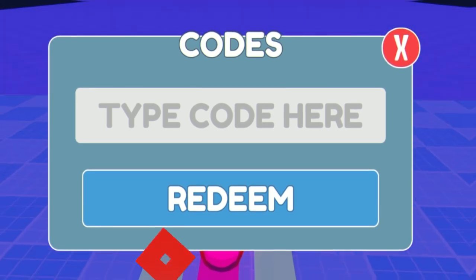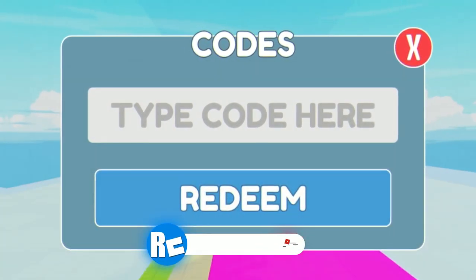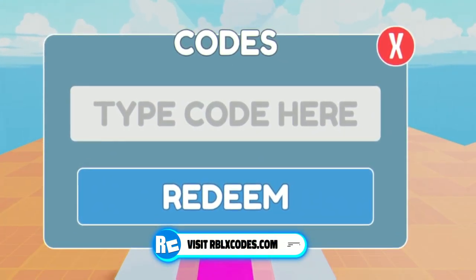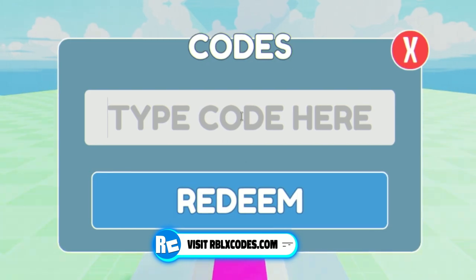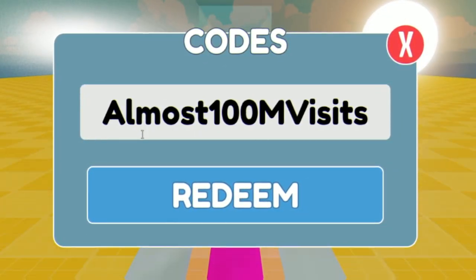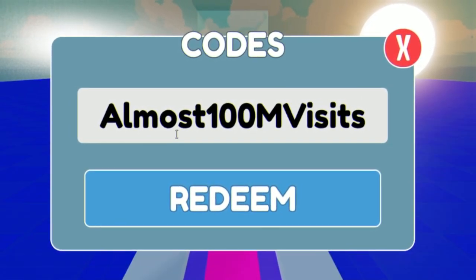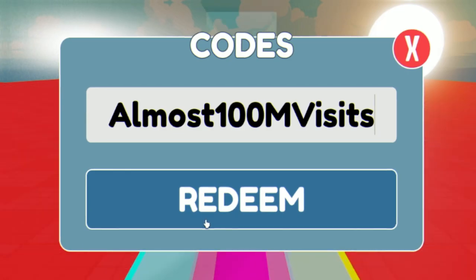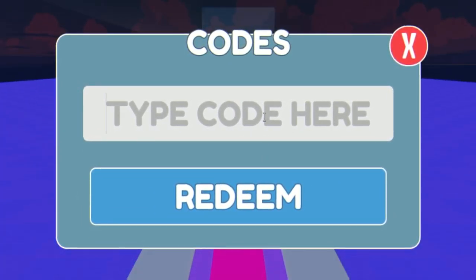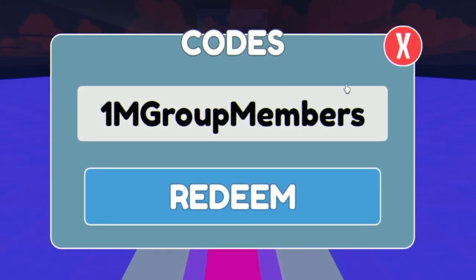Before more codes — if you haven't entered my daily Robux giveaways, they're completely free, just subscribe and comment your Roblox username. Next code is 'almost100mvisits' — type that in and click Redeem. Again it says invalid because I've already used it. Next up is '1mgroupmembers' — enter that one in.